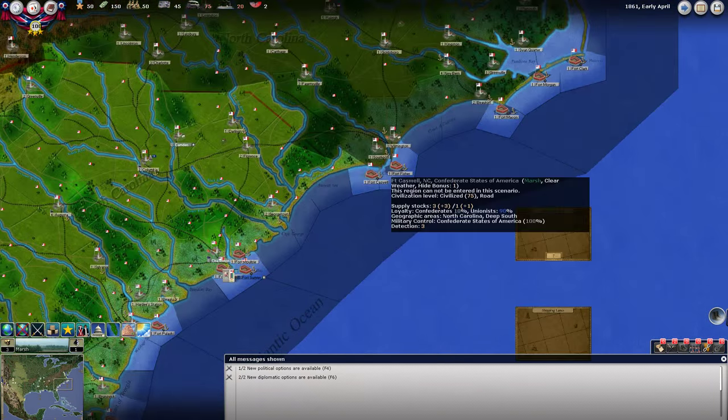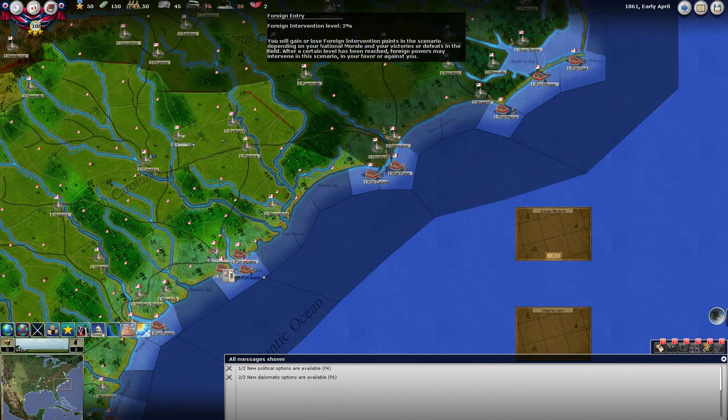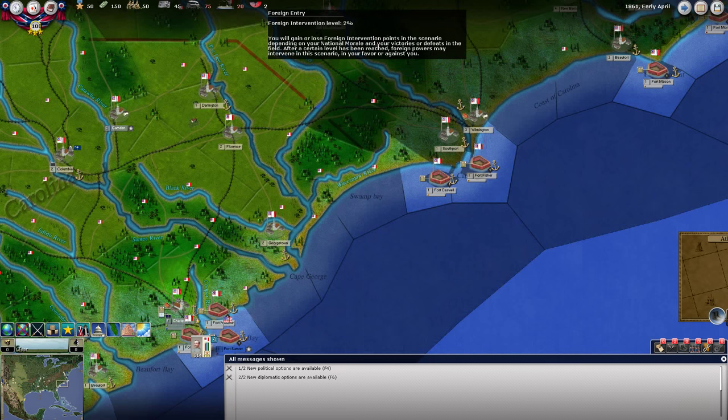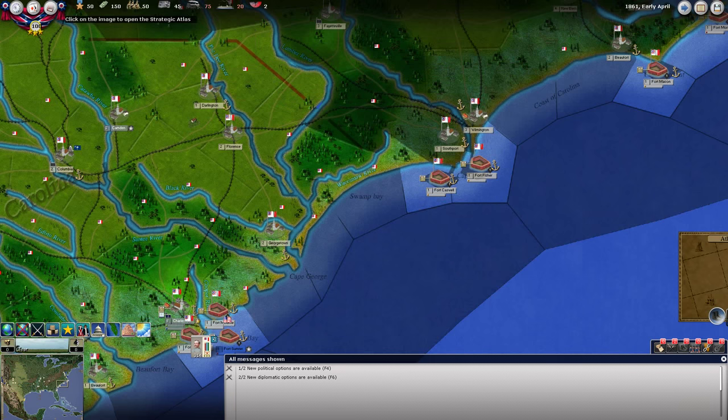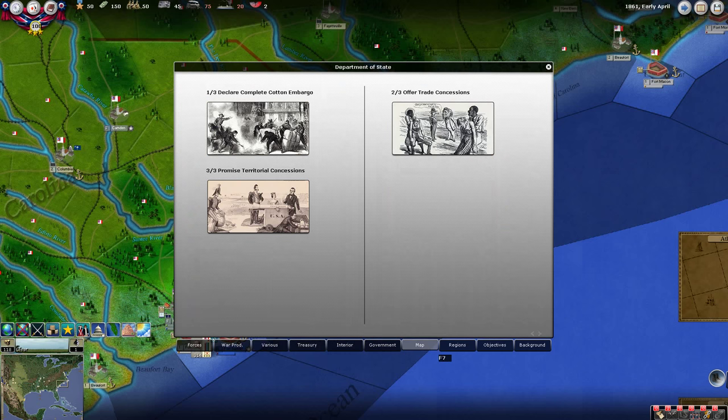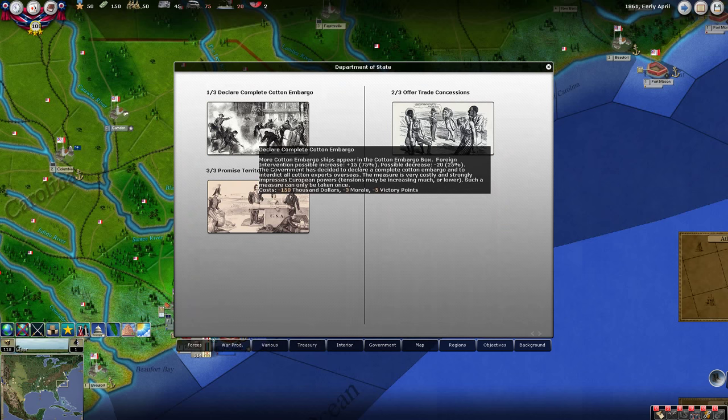The way influencing other powers to join the war works is through foreign entry. You gain or lose foreign intervention points depending on your national morale and your victories or defeats in the field. After a certain level is reached, foreign powers may intervene in your favour or against you. Basically, the more big victories we have, the more it sways the foreign intervention meter, and once it hits 100%, foreign intervention is very imminent.